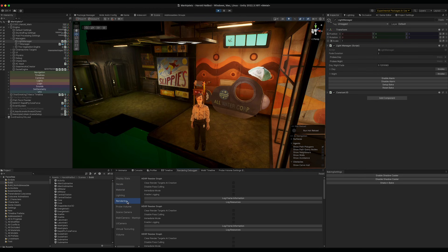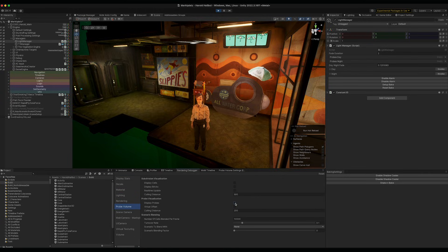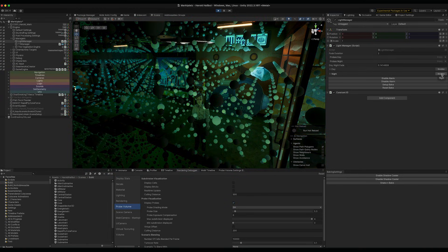APV enabled us to do things that didn't work as well before with light probes and light maps. When we were using light maps and light probes, we had beautiful lighting on the background and static objects from the light maps, but our characters only took lighting information from light probes, and there could be inconsistencies – especially because light probes were applied on a per-object basis, not per-pixel like APVs. The immediate thing we noticed when switching to APVs was that everything just felt more consistent.